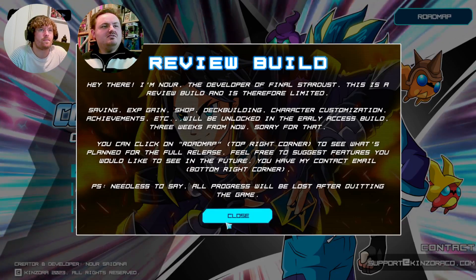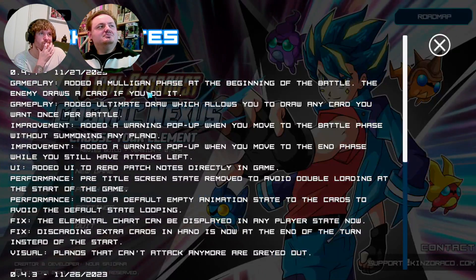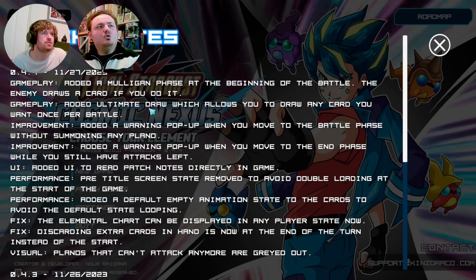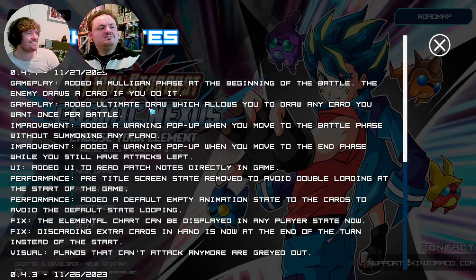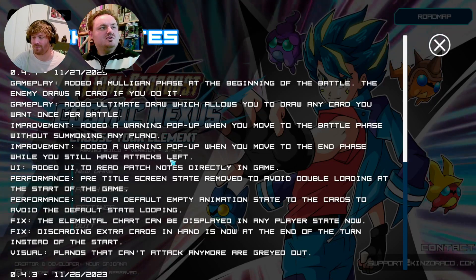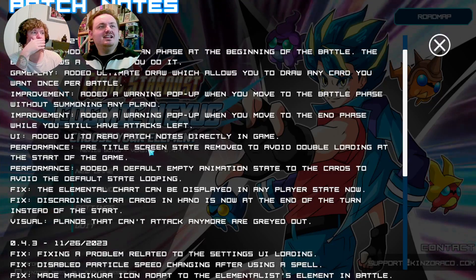The main reason we came on is because of the patch notes. They added a mulligan phase at the beginning of the battle — the enemy draws a card if you do it. Gameplay: added Ultimate Draw, which allows you to draw any card you want — that's amazing. Improvements: added a warning pop-up when you move to the battle phase without summoning any planer, and a warning pop-up when you move to the end phase when you still have attacks. UI: added UI to read patch notes directly in-game.